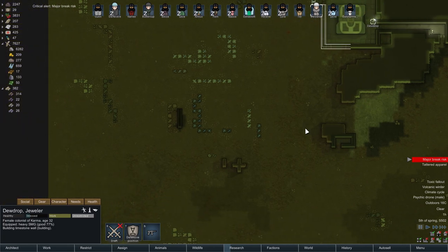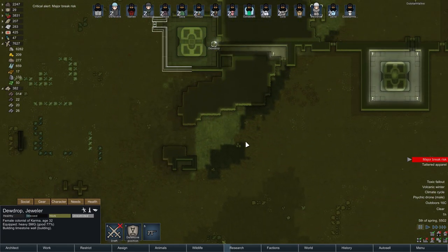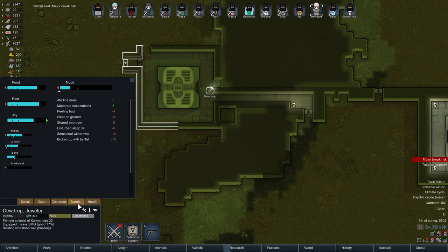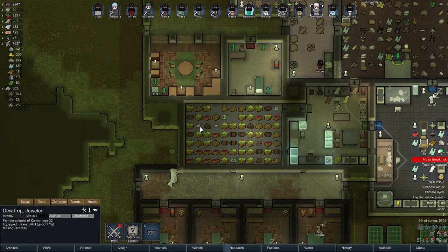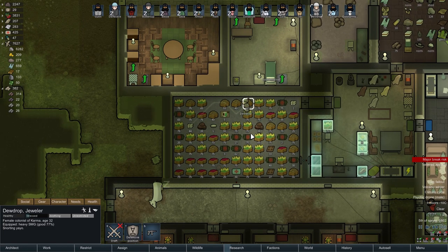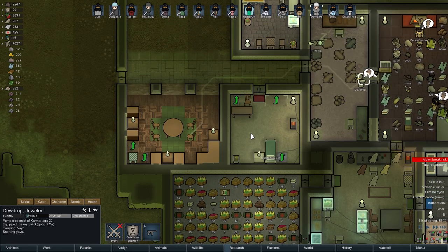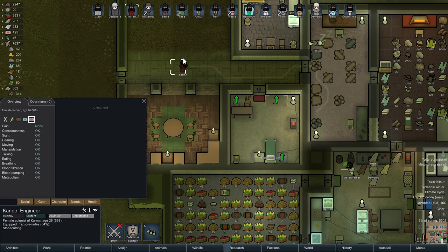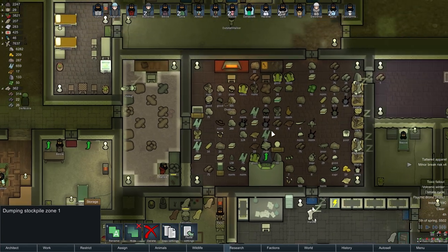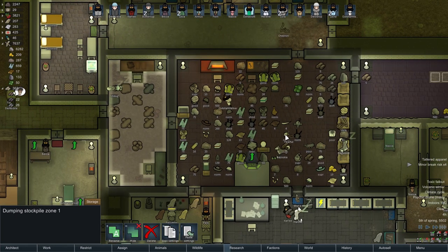Major break risk — Dewdrop is on the verge. Broke up with Tal, smokeleaf withdrawal, disturbed sleep, shared bedroom, slept on ground. Hopefully she'll just deal with things. Actually — Dewdrop, go and snort some yayo. I'm sorry, Dewdrop. I'm a horrible, horrible person. Let's have a look at you — pretty good, tons of joy, high on yayo. No bad things in my life. Good. It's going to get worse before it gets better, but for now it's good.